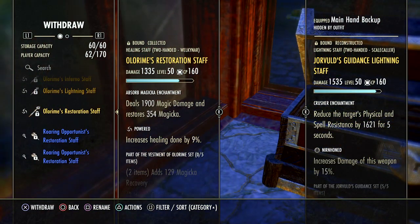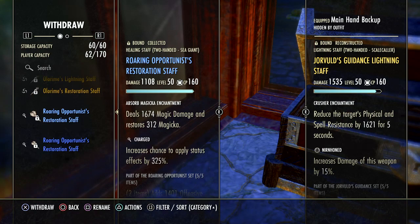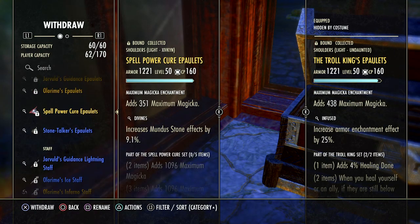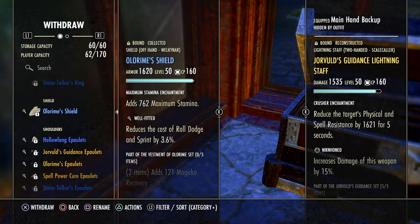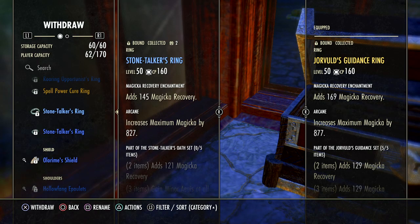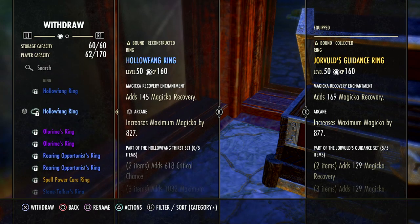Here is my storage. Olo. Spaulder — I haven't gotten that yet, I will work on that. Pillagers — I don't know what that is. Stone Talker — that used to be important back in the day.